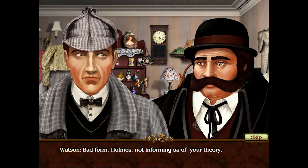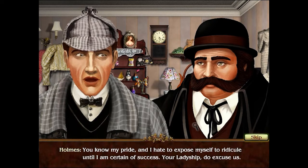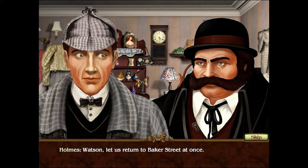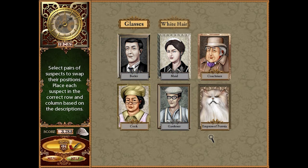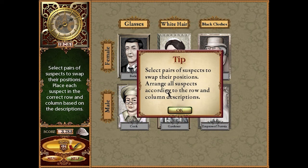'Bad form, Holmes — not informing us of your theory.' 'You know my methods — I hate to expose myself to ridicule until I am certain of success.' 'Your ladyship, do excuse us.' Let us return to Baker Street at once. All these suspects have the means, motive, and opportunity. Let's arrange the pictures to fit the descriptions to reveal the culprit. Select pairs of suspects to swap their positions.